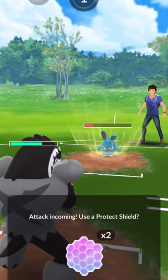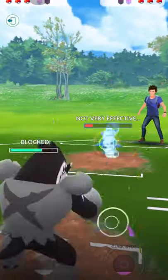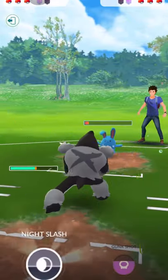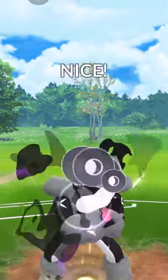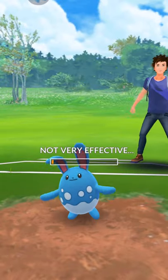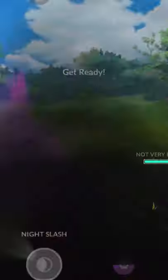A lot of times they don't shield on the first one because they think it's a bait, but if it does connect without a shield, it takes a massive amount of damage to Azumarill. Azumarill is low enough now — I can just finish it off with Night Slash and hopefully get a boost. We didn't get a boost, but that's fine.